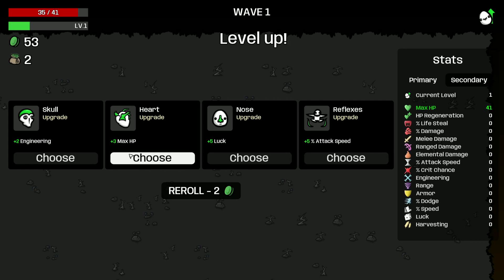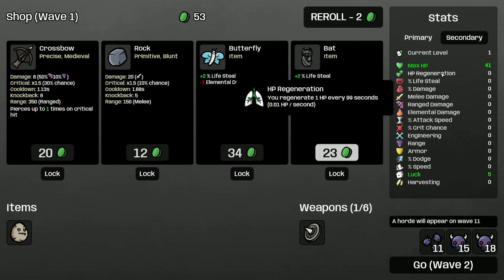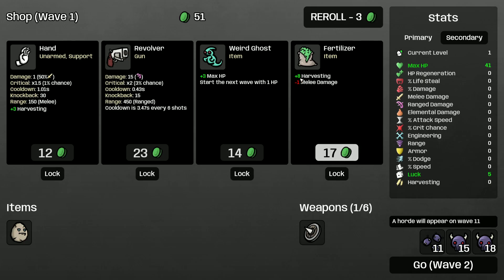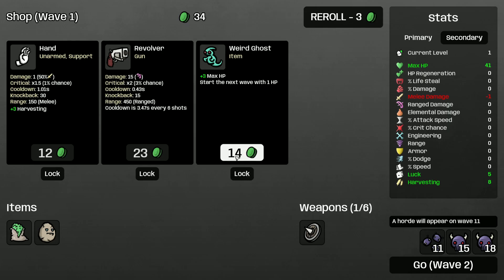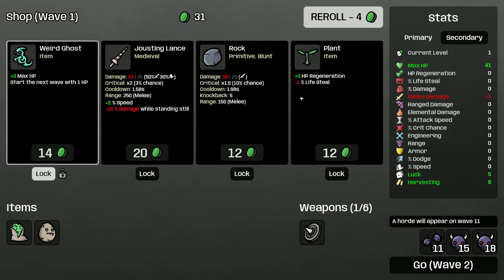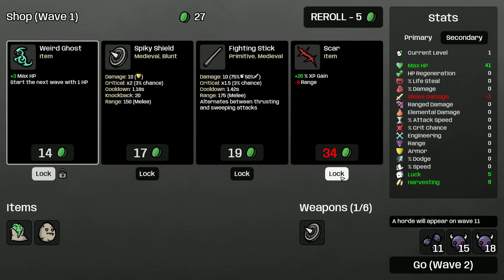I do want the attack speed. Let's grab some luck. So we don't care about HP regen or lifesteal, so we don't care about that at all. We don't care about the melee damage, so that means we can safely take fertilizer. This is risky. Where is my weapon? Oh, there's another Spiky Shield.